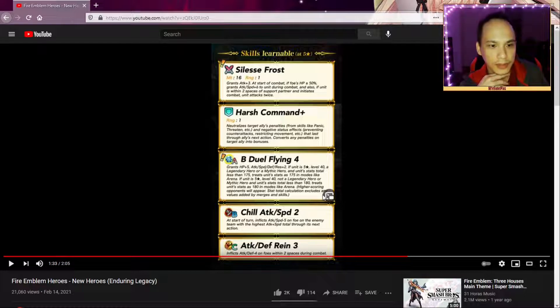Selice Frost looks like a unique weapon. At the start of combat if foe is above 50% HP, grants attack and speed plus six — so again, early attack phase. If unit is within two spaces of a support partner and unit initiates combat, unit attacks twice. So it's a brave weapon without the penalty — all you have to do is be in range of your support partner. I think this is really good.